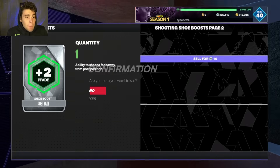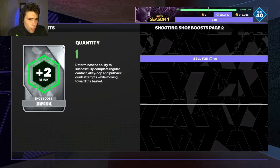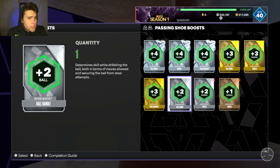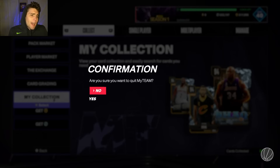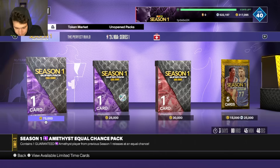Same thing with your badges and your shoe boosts - all these types of things, don't worry about it, they're not going to lose any value. But anything like silver and below for shoe boosts, any gold shoes and below, I'd sell them as well - you don't want them clogging up your collection and stacking up. Occasionally go through and sell those.